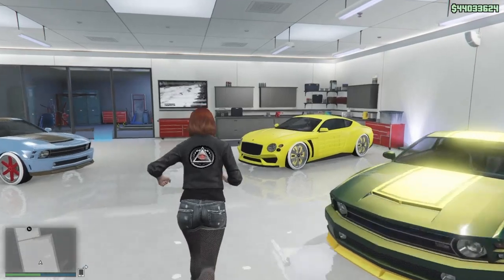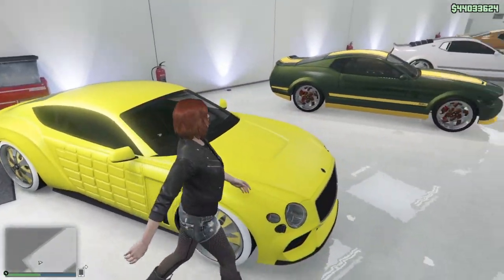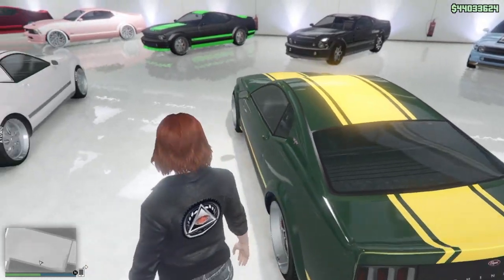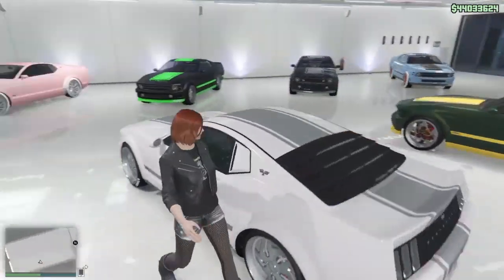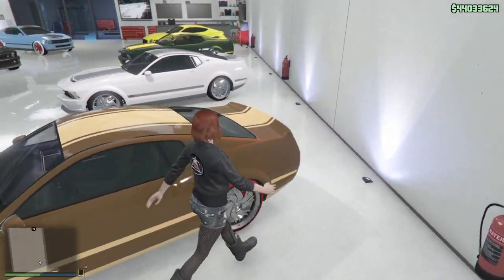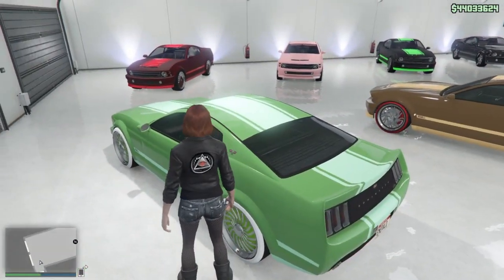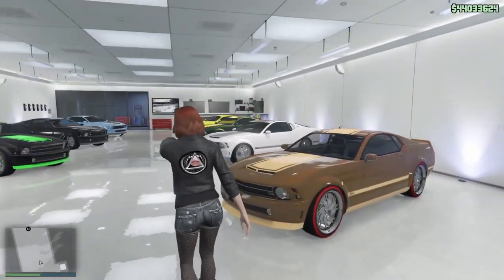Down here we have Yellow Brick Road — this is the only car out of the set that is not a Dominator, it's an Armored Paragon. Says YBR on the tag. Then we have the Scarecrow, Tin Man, the Cowardly Lion, and we have Emerald City — which represents where they were going throughout the movie. Pretty dope color on that one as well. Big shout out to GXC, Arrested, and his crew — I appreciate y'all hooking this set up. This is probably one of my favorite sets to be honest.